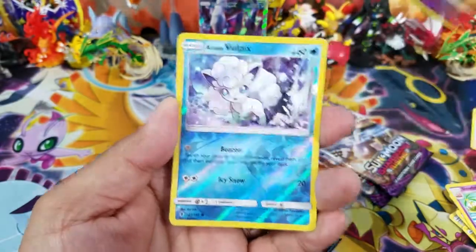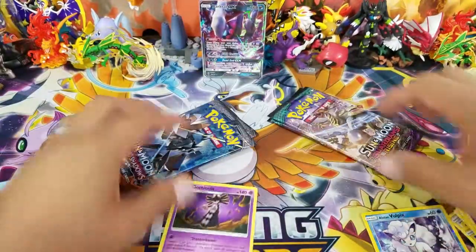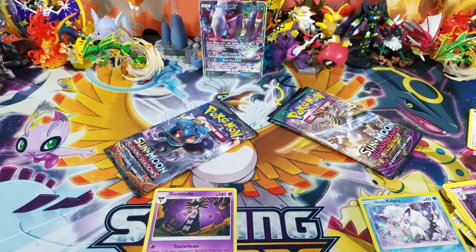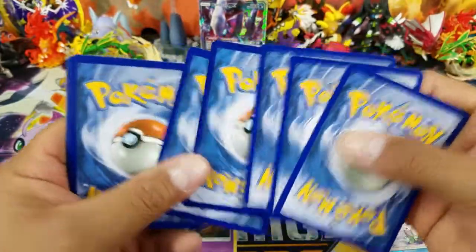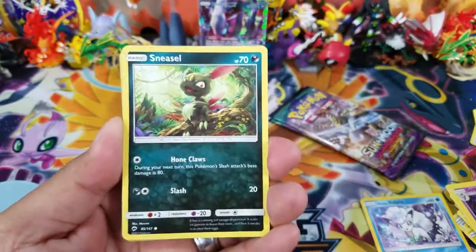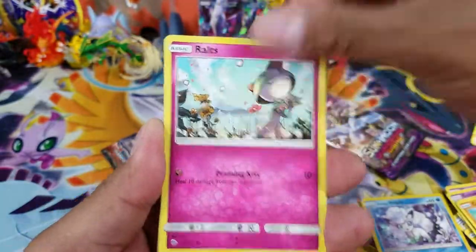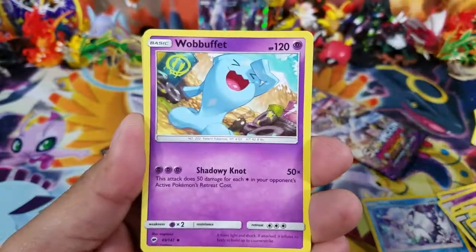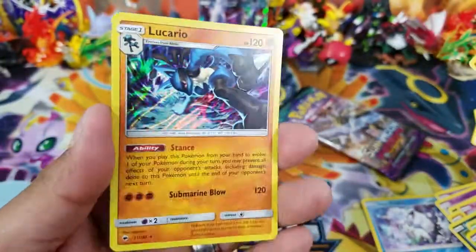Here we go: a Slowbro, a Gothorita, a Alolan Vulpix Reverse Holo that happens to be a Common, and a Gothitelle Regular Rare. You guys are making this possible, which is amazing, and I thank every single one of you who have been subscribing to my channel. I will be doing giveaways probably every two weeks or so — maybe every week, still working on that. I do have lots and lots of cards to give away, so definitely keep an eye on the channel. Here's a Dwebble, a Whirlipede, a Weezing, an Electric, a Mudbray Reverse Holo Rare, and a Lucario Holo Rare.